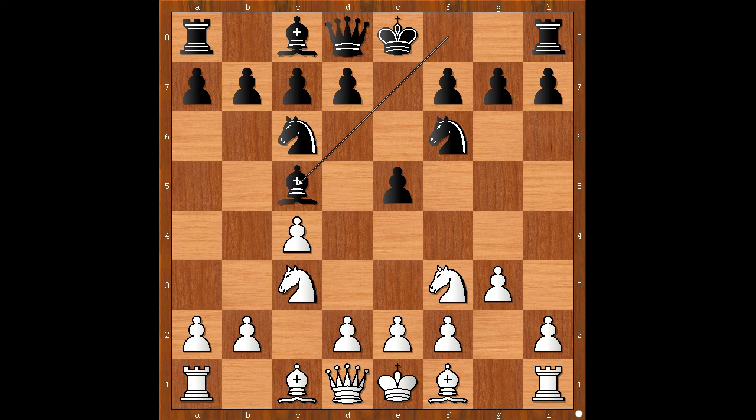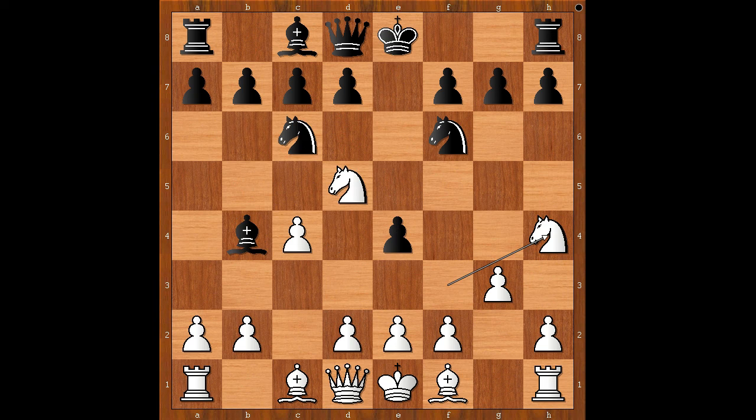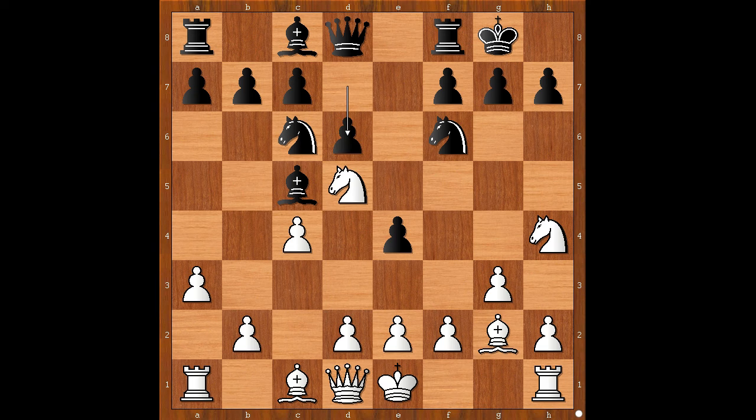Niemann played Bb4, Nd5, black to move, e4, Nh4. If Nb4, Nb4, Nd4, castling and black is generally doing well from this position. Back to our game: Knight to h4, Niemann castled kingside, a3, Bc5, Bg2, d6, and Ceparinov castled kingside too.